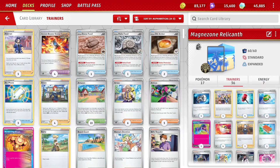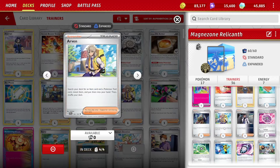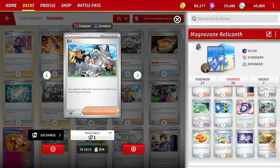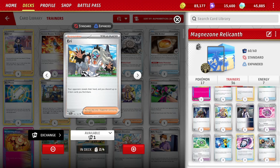Getting into the trainers, let me hit the supporters first. Four Arvin, because we play a number of tools that are important - you search for an item and a tool. One Boss - I think that's really good. One Professor Turo Scenario. One Iono, which is good early for getting some cards but also really good disruption late in the game, getting your opponent to a small hand size. And two Eeries, particularly good for rare candy decks. Plus we're playing hammers and discarding energies, so getting rid of rods and energy retrieval cards is good as well.